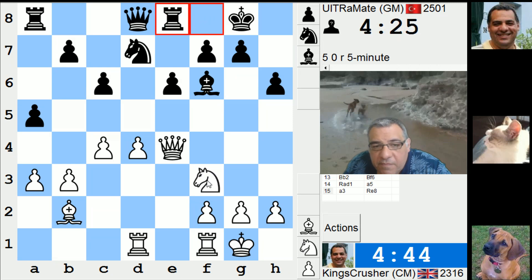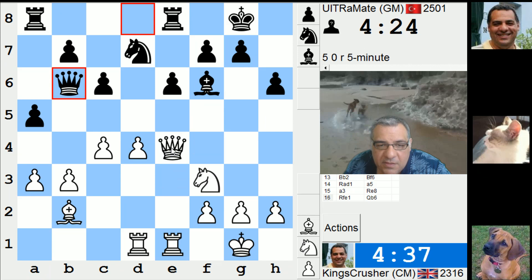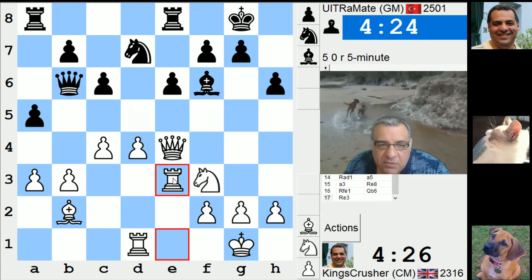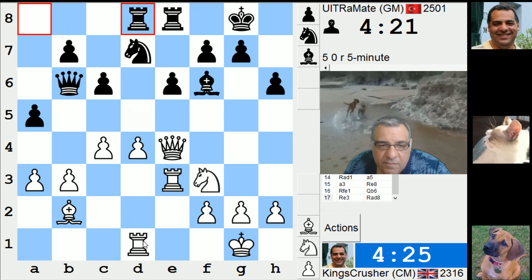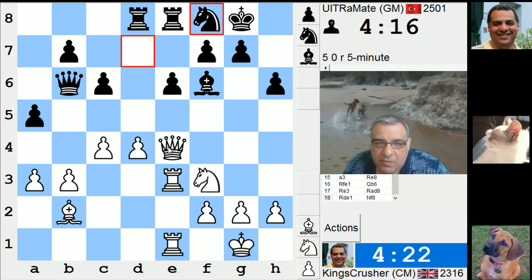e5 is just strategically bad if I play that, because he probably just takes and his knight's good. I'll wait for him to weaken some light squares - e5. Maybe it's d5 to both. h4, g4, g5 springs to mind if you're not doing anything active.